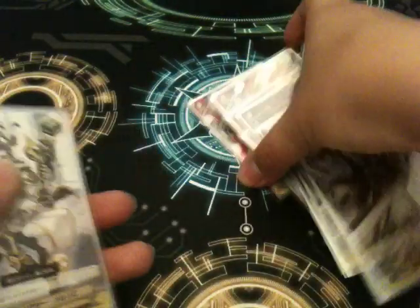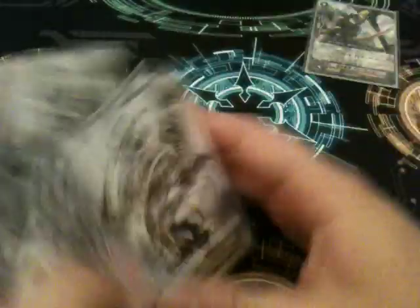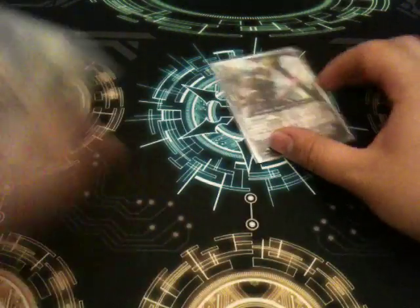For triggers, I run these as my draw triggers because of the ability to be dunked — when dunked, it gains plus 2k, or you can give something 2k if it gets dunked. I'm playtesting them right now. It doesn't really matter too much, to be honest — it's fine even if it's 4k.